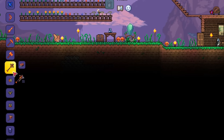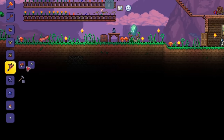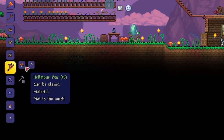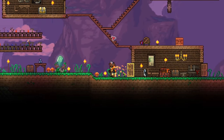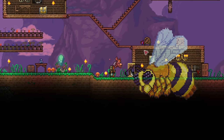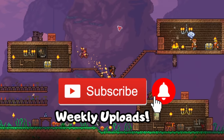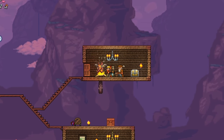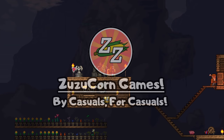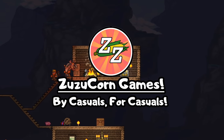Finally, we have a proper summon weapon. I'm also going to craft the lava proof bugnet, because I recommend setting up the brand new 1.4 lava fishing — I'll show you that another time. With that, we are now ready to take down the Bee Queen and acquire our first summoner armor. If you enjoyed the video, make sure to subscribe and hit the bell icon too, so you won't miss the next episode of our expert summoner progression guide. This has been Zuzucorn Games. Have a nice day and have a great week ahead. Bye bye!